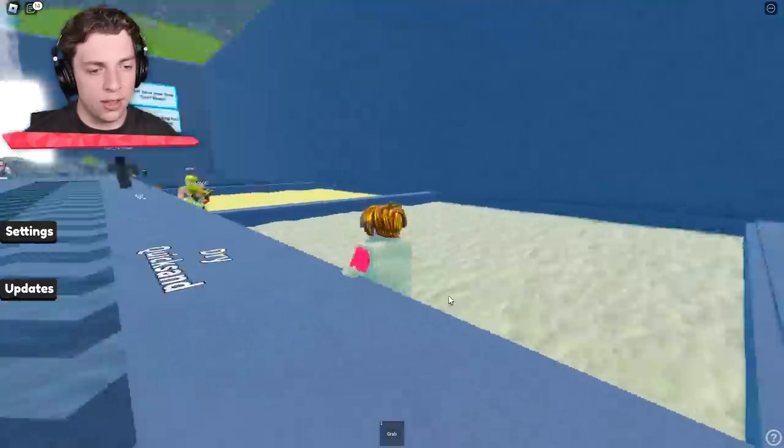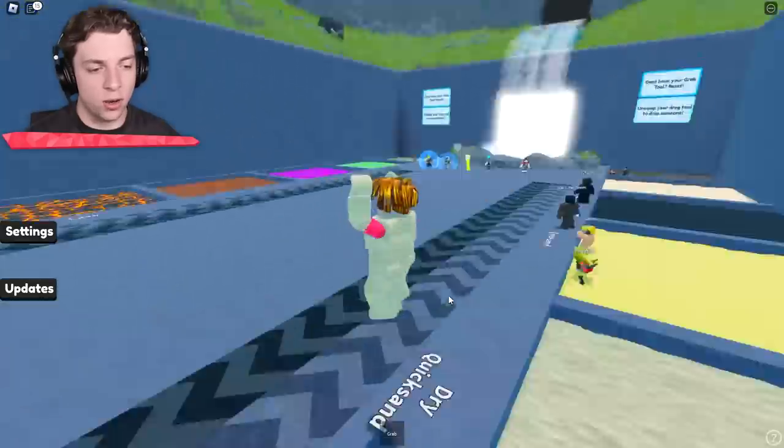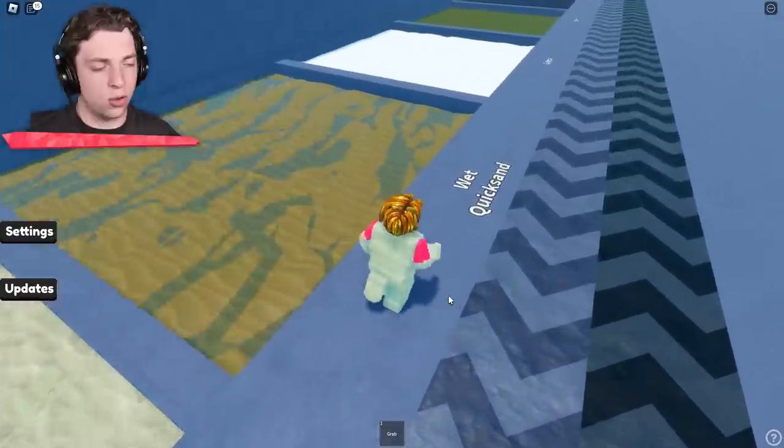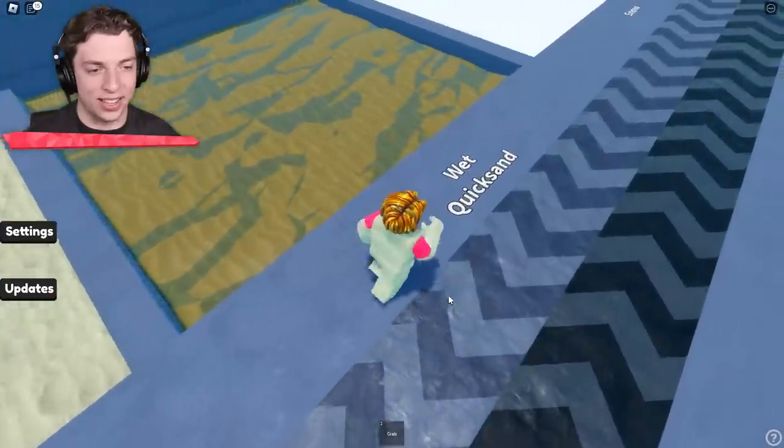Could we walk through that wall and find something? This is the dry quicksand. Okay, we got out. Why don't we go from dry quicksand to wet quicksand?